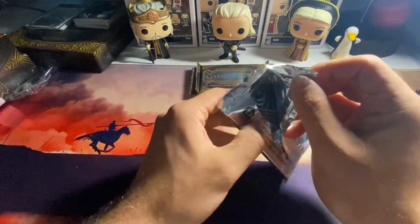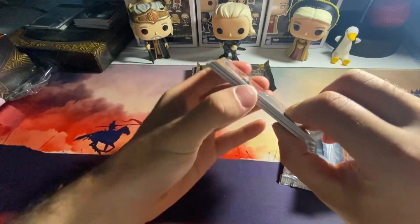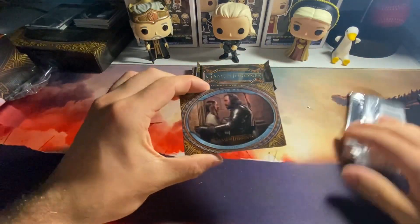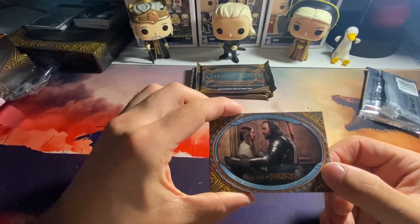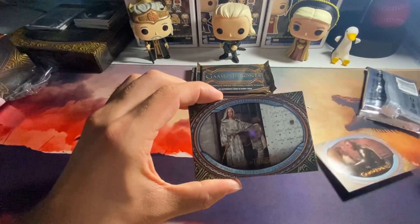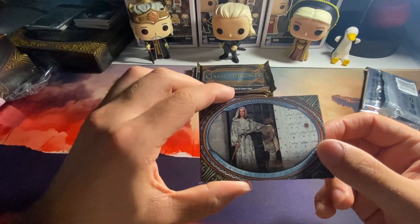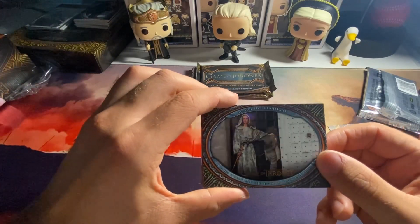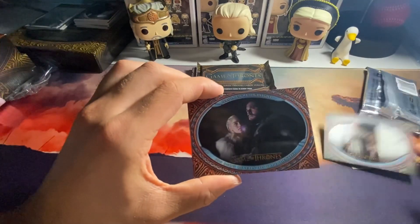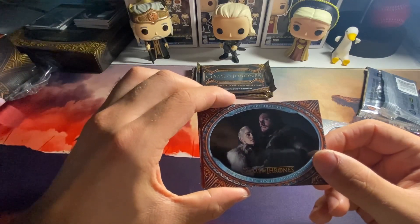Into our first pack - please give us something good. It looks like we got an inscription auto in this box. We got the Hound and Sansa in season two where he saves her. We got Arya discovering the Hall of Faces - that's an amazing season especially when she goes on that storyline. We got Daenerys and Jon Snow in the final season, season eight.